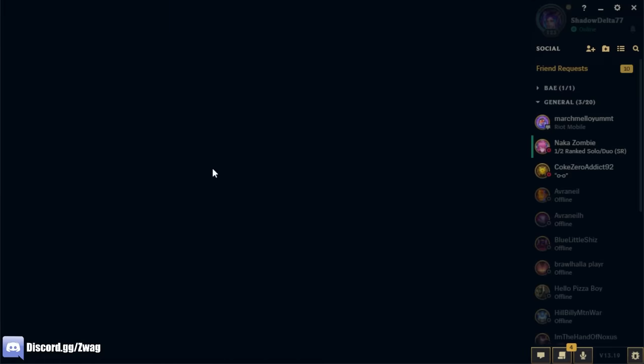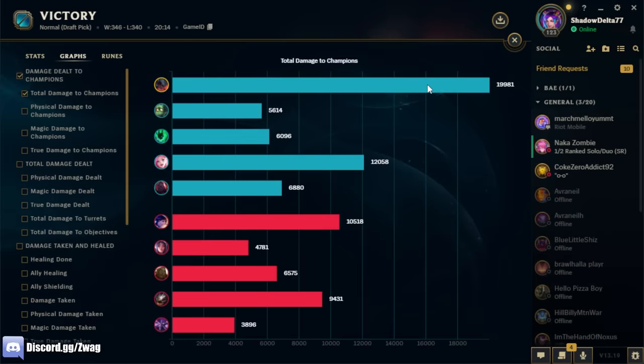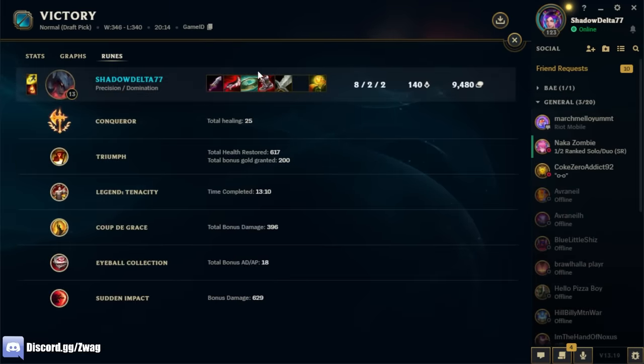I'll give it to Amumu — he really tried his best this game. I think he landed a Q and did 20k damage. Here are our rune stats. At least we made it to two items this game. The Duskblade's pretty strong though. Make sure to like, comment, subscribe. See you later — peace!